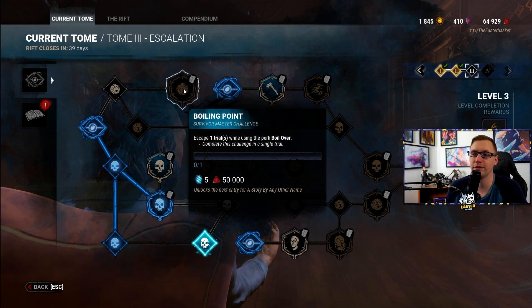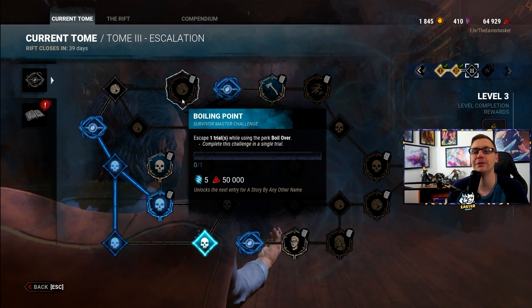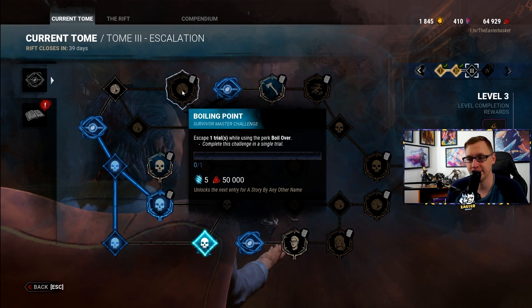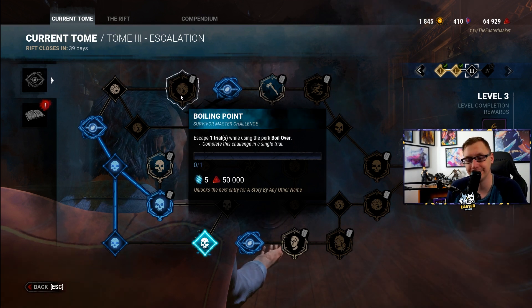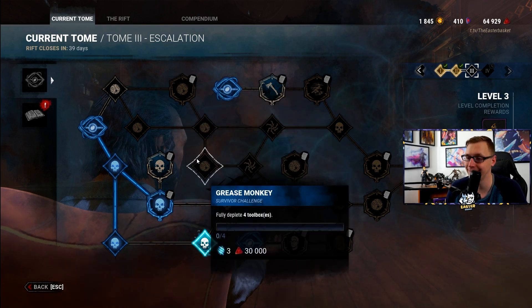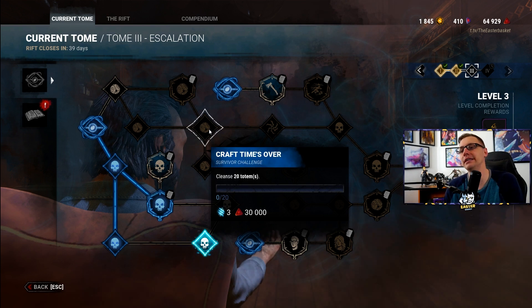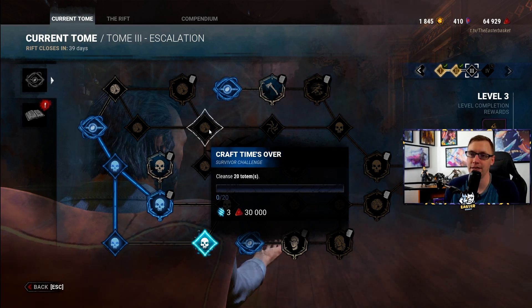Boiling Point: escape one trial while using the perk Boil Over. Escape trials are typically easier done in a group. If you don't have access to a group, take a key — especially if you don't have points in Kate or in a survivor that has Boil Over. Just take a level-one Kate with a key and escape out the hatch if that's what you have to do to get this challenge done.